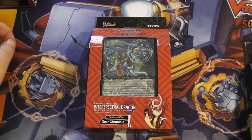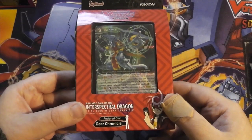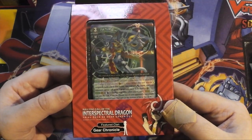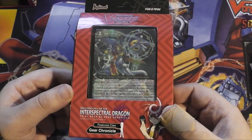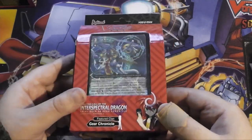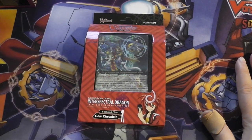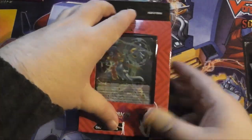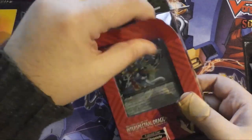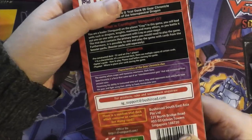Good day internet people, it's that time again. We've got new trial decks and the first one we're going to show off is the new Gear Chronicle trial deck, called 'Rallying Call of the Inter-Spectral Dragon.' This is the 6G era trial deck and it's the second Gear Chronicle one. I'm going to unbox this one, and then probably tomorrow Lena will unbox the other one because Gear Chronicle is her favorite clan.